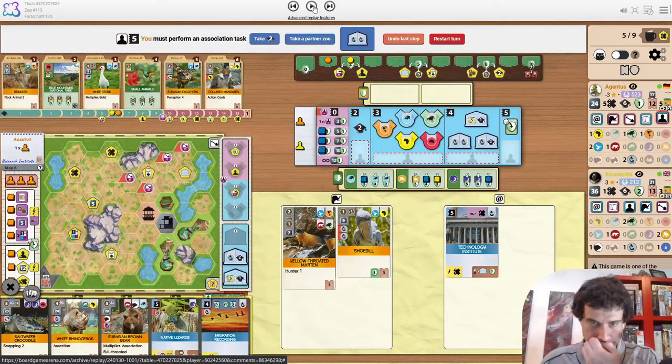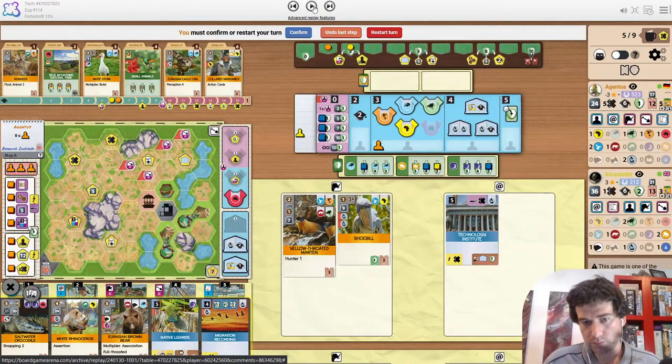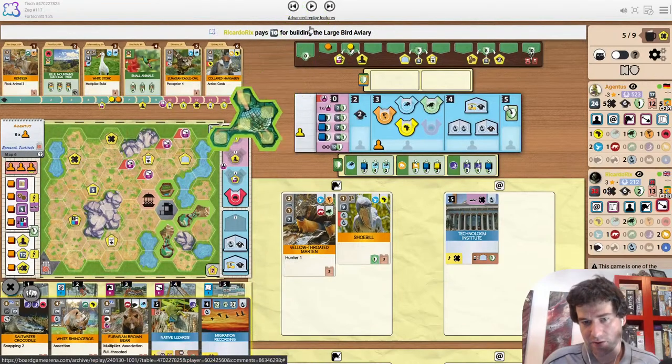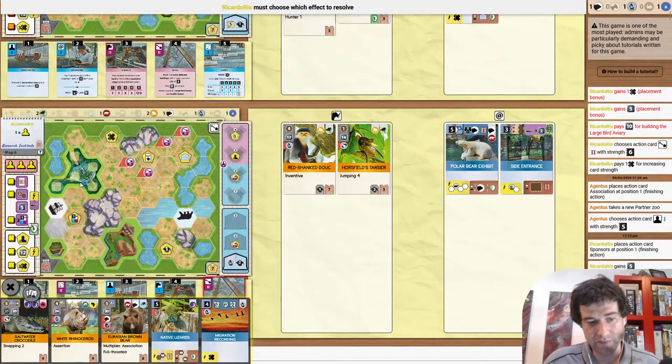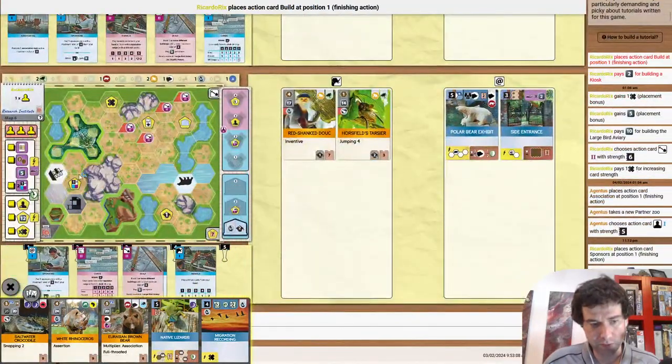The X tokens don't even matter because you get 2 back instantly from Tech Institute and from causing the break — you're basically just resetting the game. You have a couple fewer X tokens but both have so much money that it does not matter at all. Instead they decide to grab a partner zoo. And now the scary thing — never happy to see the aviary, but I would have expected more building around Side Entrance. There's going to be a kiosk as well. The opponent could definitely be looking at the white stork.